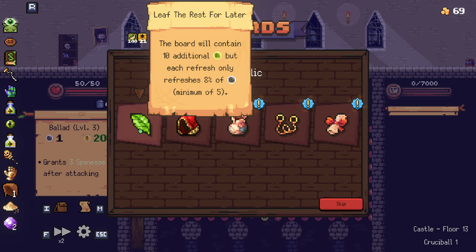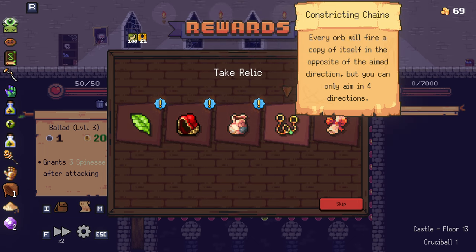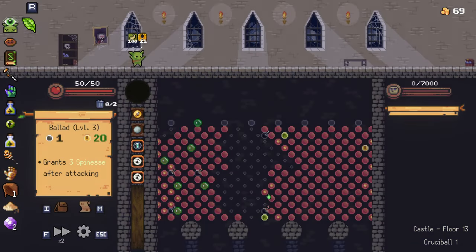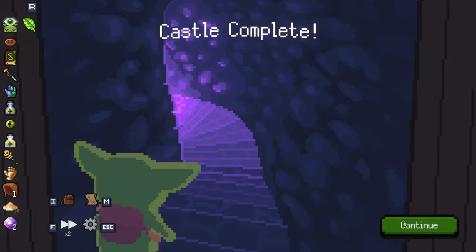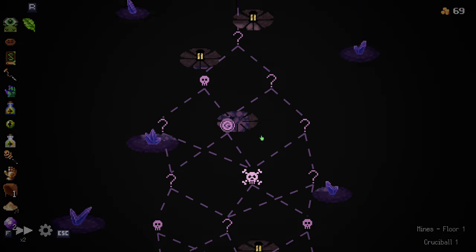The board will contain 10 additional refreshes, but each refresh only has an 8% chance of activating. That's interesting because crits are refreshes. Or: summon a round squirrel onto the pegboard whenever 30 pegs are hit, but destroyed after 100 uses. It's a gamble but I'm going to try this — it might be terrible, but I'm intrigued.